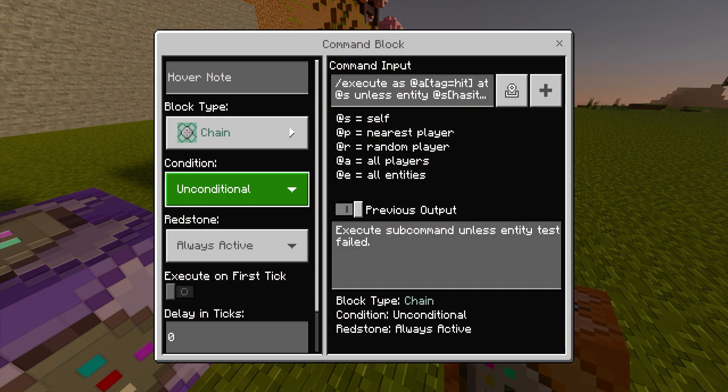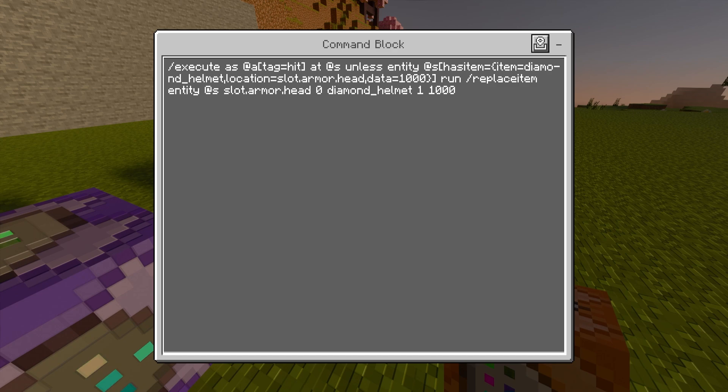This last command block is chain, unconditional, always active, and the command is: slash execute as @a bracket tag equals hit and bracket at @s unless entity @s bracket has item equals curly brackets item equals diamond underscore helmet comma location equals slot dot armor dot head comma data equals 1000 and curly bracket and bracket run slash replaceitem entity @s slot dot armor dot head zero diamond underscore helmet one 1000. What this does is check if you have the tag of 'hit,' and if you don't have the diamond helmet in your head slot with the data tag of 1000, it runs the replaceitem command and puts a new diamond helmet on your head with the data tag of 1000.